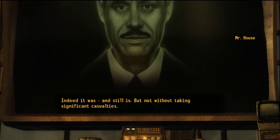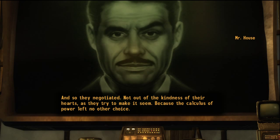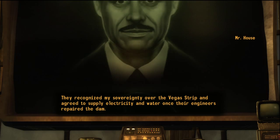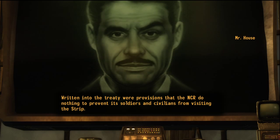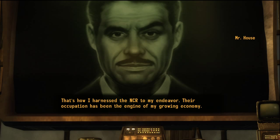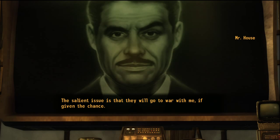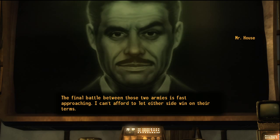Indeed it was, and still is. Would Kimball and Oliver have traded the lives of hundreds of soldiers? They weren't afraid, and so they negotiated. NCR forces were permitted to occupy Hoover Dam and establish a military base at McCarran Airport, while they recognized my sovereignty over the Vegas Strip and agreed to supply electricity and water. Written into the treaty were provisions ensuring the NCR do nothing to prevent my interests. That's how I harness the NCR to my endeavor. The final battle between those two armies is fast approaching — I can't afford to let either side win outright.